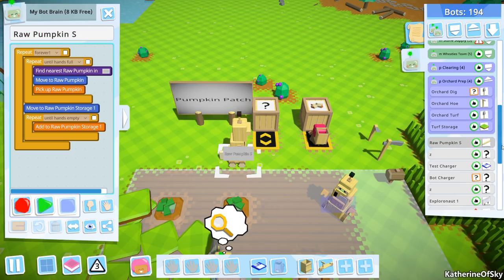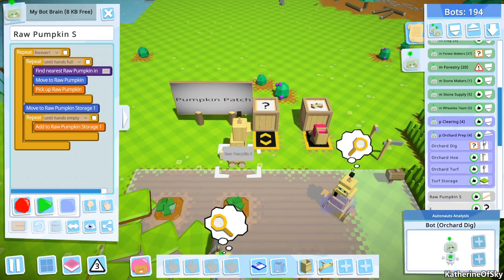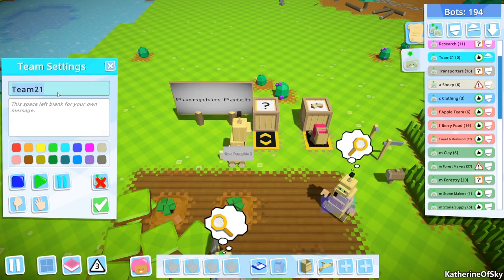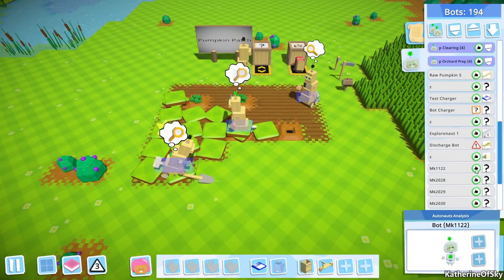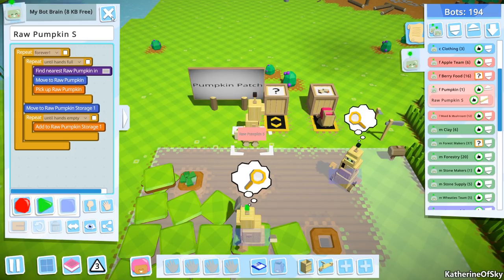I think that sounds good. I think we can have all the pumpkin team on a separate team. So this is going to be food or something - F pumpkin team or something. They're going to be red. All right. Raw pumpkin storage, we'll just put them in the pumpkin team. There we go. Boom.